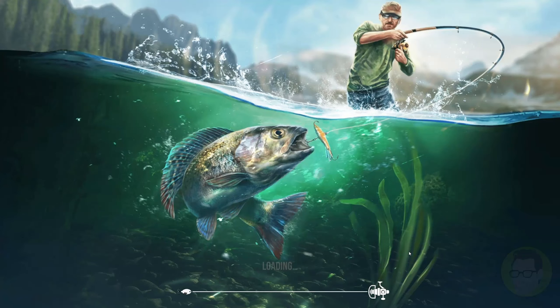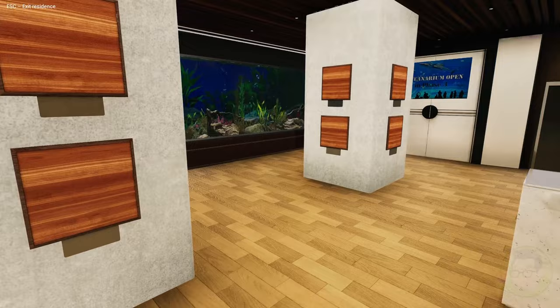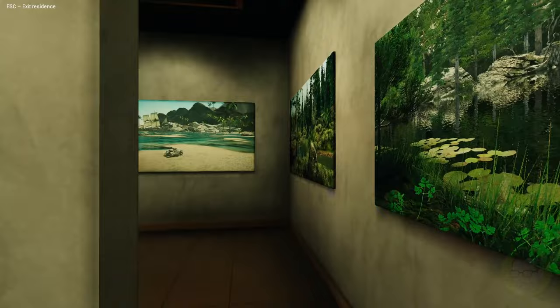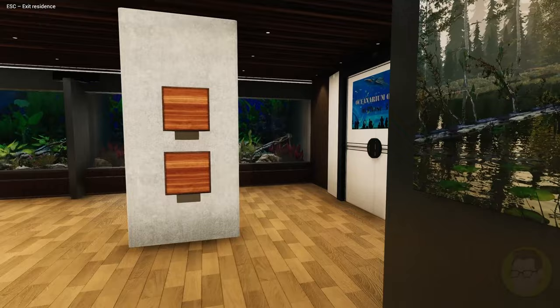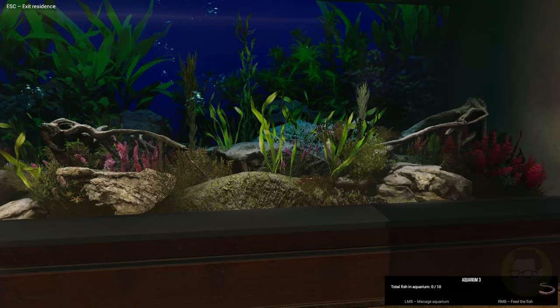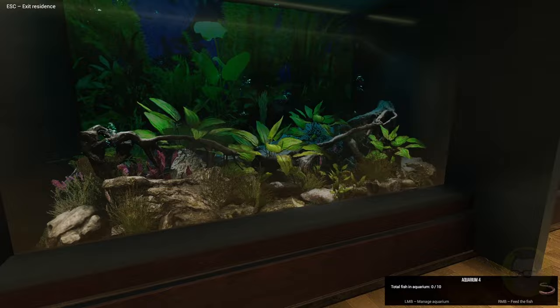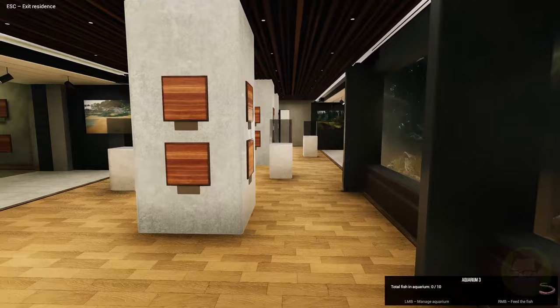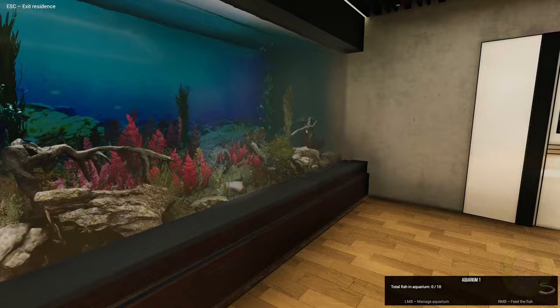We also have the Residence, which tracks total fishing, aquarium trophies, and total aquariums. Let's go to the Residence and have a look. There's a whole pile of areas for trophy fishing — kind of like in hunting games where you can mount your trophies. There's also an aquarium and an Oceanarium opening in phase three, where you'll be able to put in some larger fish, including tiger sharks.